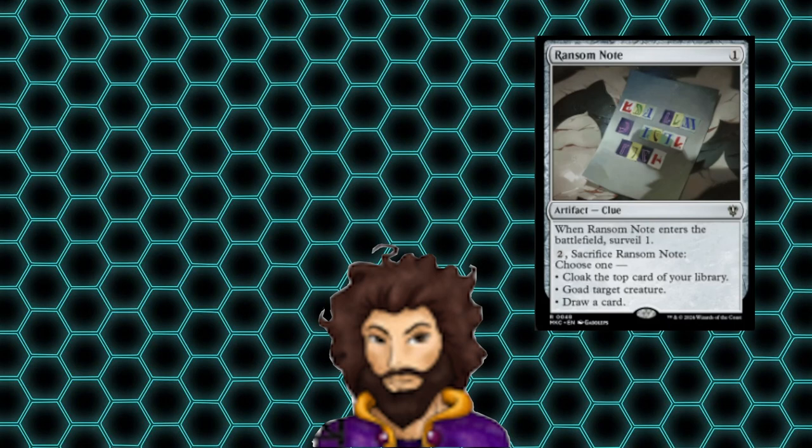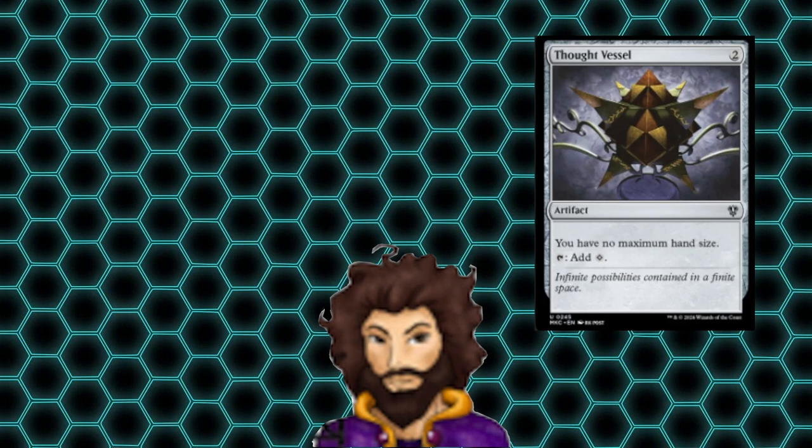Ransom Note is being cut here as well. Much like in Deep Clue Sea, it just feels underwhelming — pinging Wonder Surveil is fine, and paying two for one of its three effects is okay, but it just doesn't feel as impactful as I would like it to be. After that, we have Thought Vessel, which we're cutting as another inefficient mana rock. Not only do we not draw a ridiculous amount of cards in this deck, making the no maximum hand size kind of a non-issue, but if we were drawing a huge number of cards, we'd want to discard our creatures and let our commander cheat them back out. So Thought Vessel is a non-bo in this deck — it's gone.